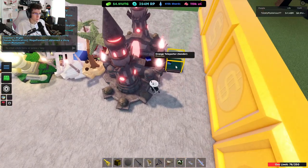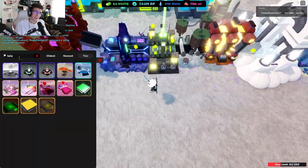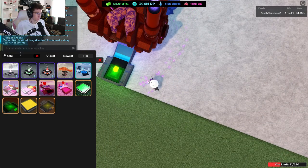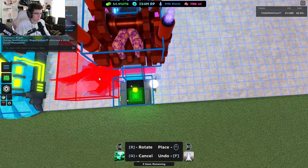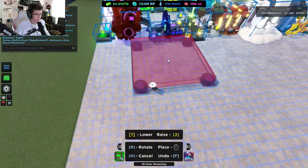Now a tropical breeze. Then we're gonna put down an orange teleporter. Now we're gonna head back to the start of the line really quick, and we're also gonna throw in an Angel's Blessing. I'm gonna put it right here.